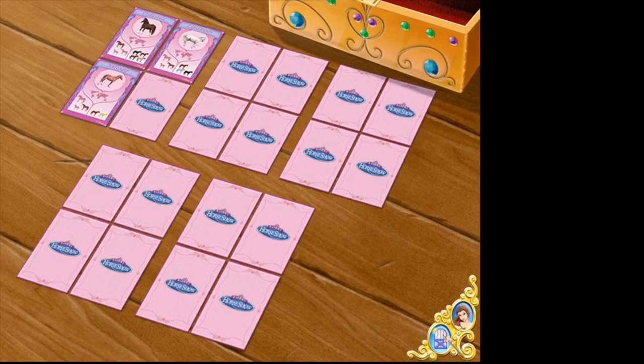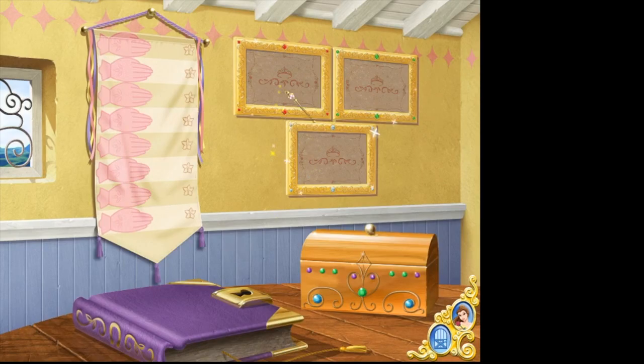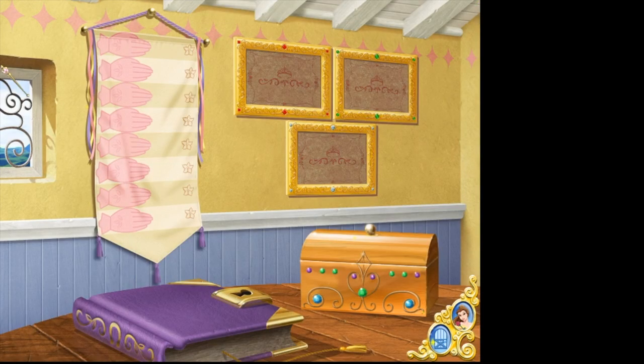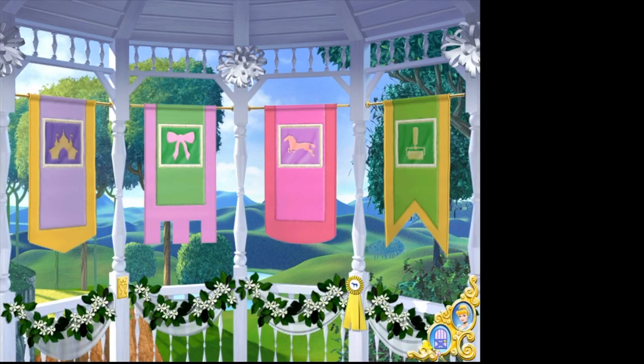If you ever hear us refer to 'our kids,' we're talking about our 4-H kids. So go back to the craft cottage — the frames up there are for your riding certificates. So like when you complete the ruby, emerald, and diamond courses, you get a certificate. Alright, let's go back to the Gazebo. And we can end this video here.